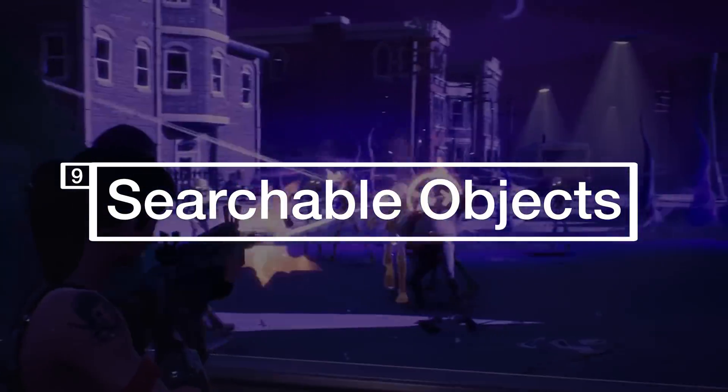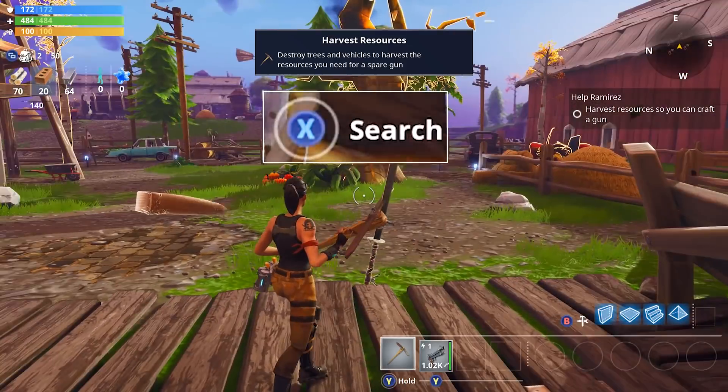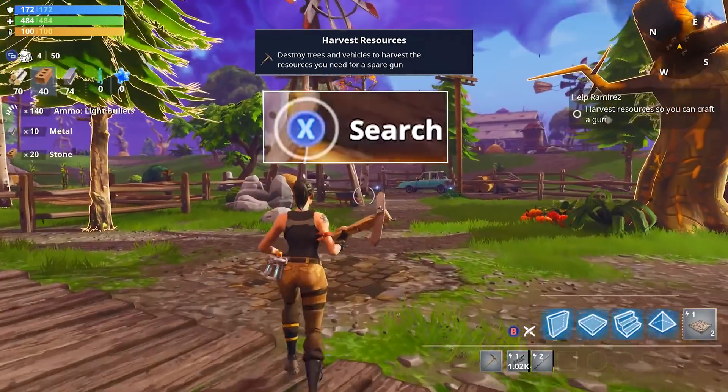Searchable objects. It's all about making sure that players don't have to remember information we don't want them to remember, so they can focus their attention on what's really core to the experience. Whenever you go close to a searchable object, you get a pop-up telling you what key you need to press to search that object — a little thing that helps players not have to remember that specific key.